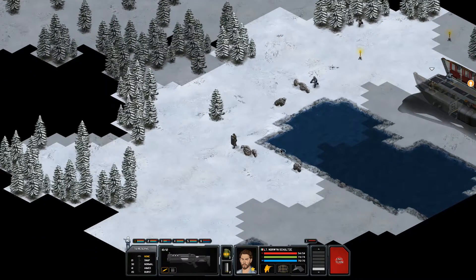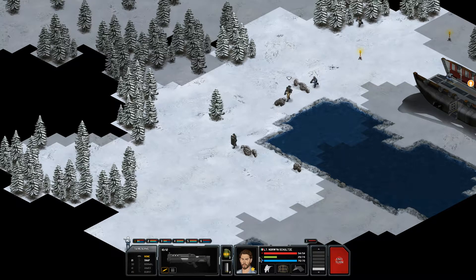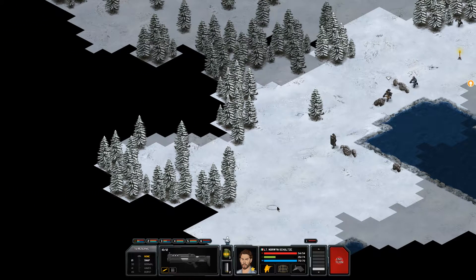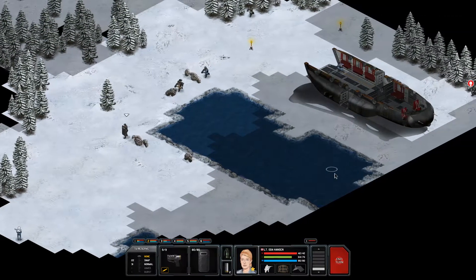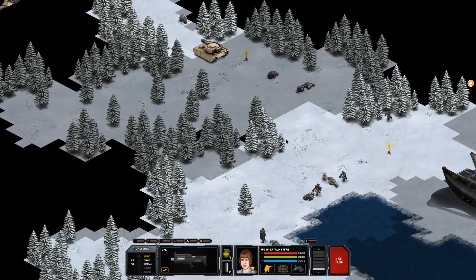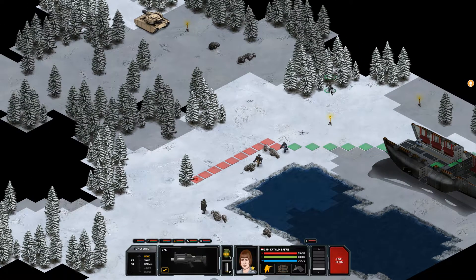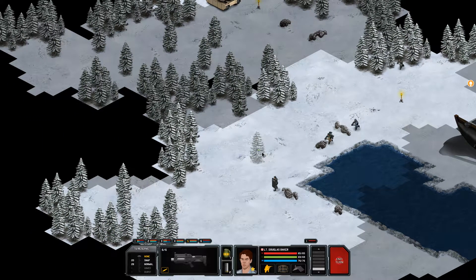Now this one — we could put you in cover here, and you'd probably be able to get off a shot. It'd be a snapshot; I might just have you do an overwatch rather than shoot. My own guy's blocking the shot right now, so unfortunately my assaulters are not really in a great position here to help me out.